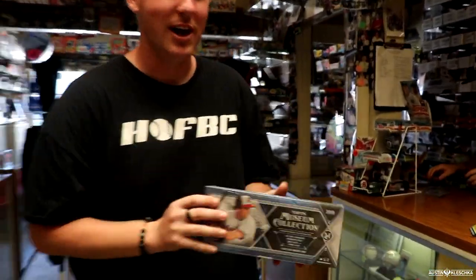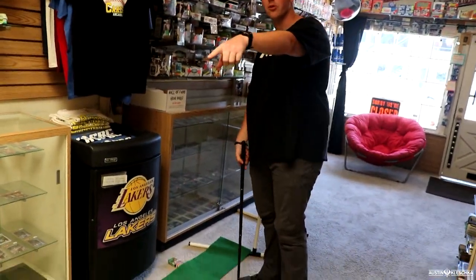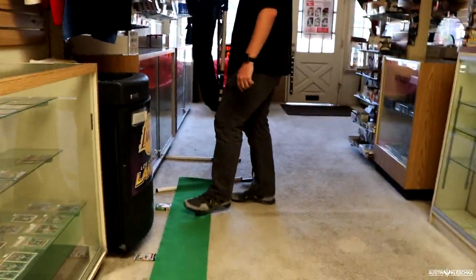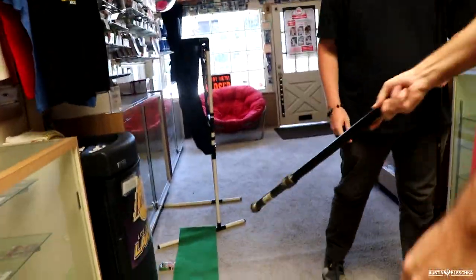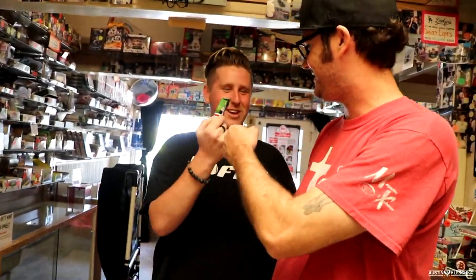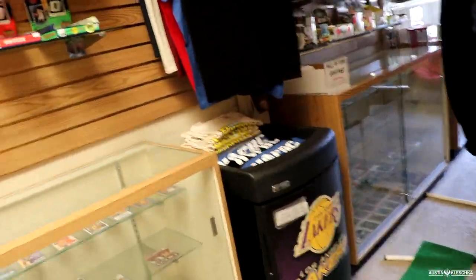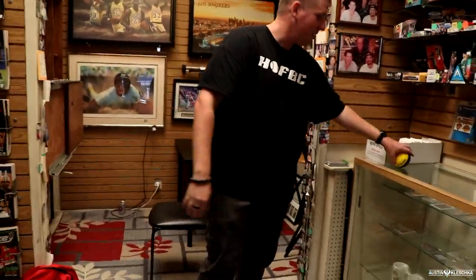Before opening the museum collection, I wanted to try some of the sports stuff in the shop just for fun. First up is putting — win a pack by sinking a putt. He putted for a $15 jumbo pack of Topps — that pack is now yours! Then we'll shoot the basketball. If you make it from back there in one try, I'll give you a pack of basketball cards. He made one shot, then we moved to football.